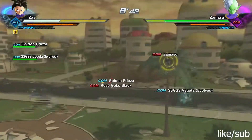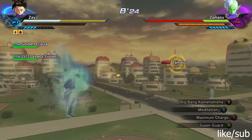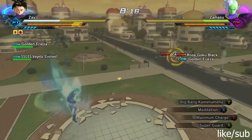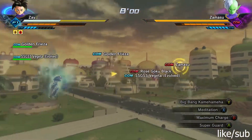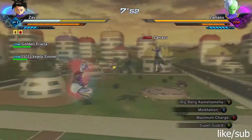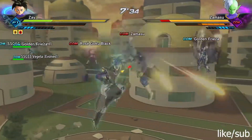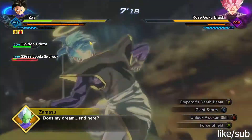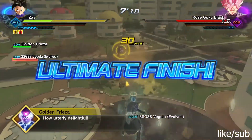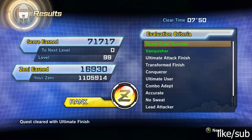If you don't want to cheese it, it can be challenging — that move takes off a lot of health. I prefer to just cheese it, especially when you're trying to get a specific move like Super Black Kamehameha, which I believe you unlock from this PQ. You could do it the traditional way and spend 15 minutes without getting the drop. It's more efficient to cheese it: beat the PQ in five minutes, and if you don't get the move, just run it again. As you can see, Z rank on the screen. Until next time, it's your boy Easy Money X — like, subscribe, comment, I'm out.